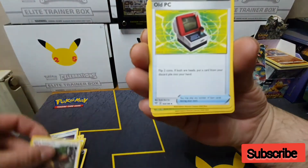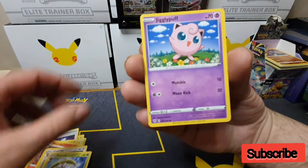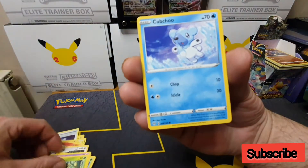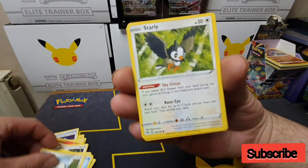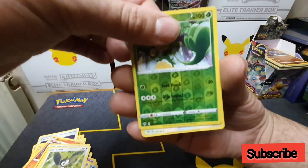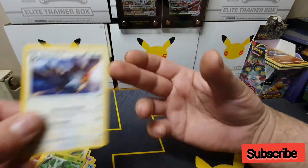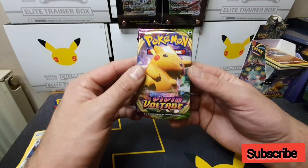Darkness, Ursaring, Old PC, Steenee, Jigglypuff, Rowlet, Cubchoo, Arran, Starly, a Reverse Holo Simisage, and the final card is a non-holo Staraptor. So we're zero from two so far.